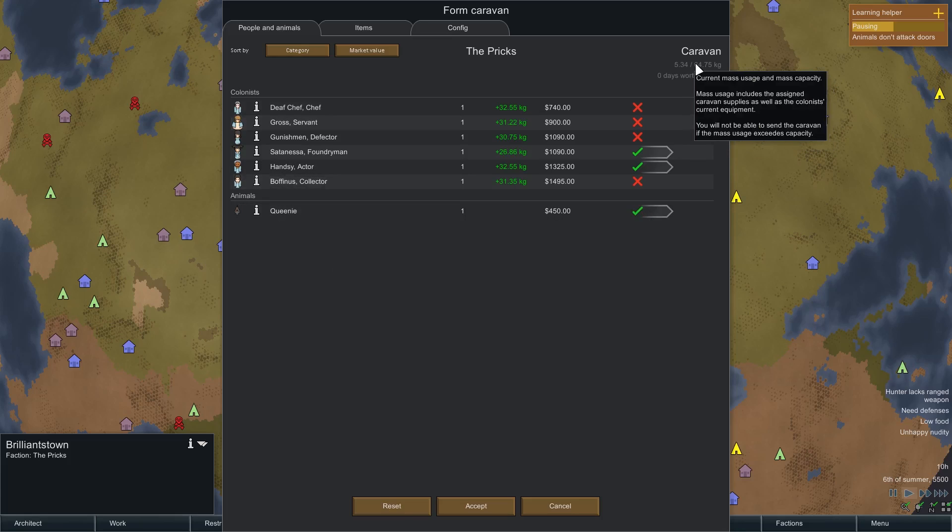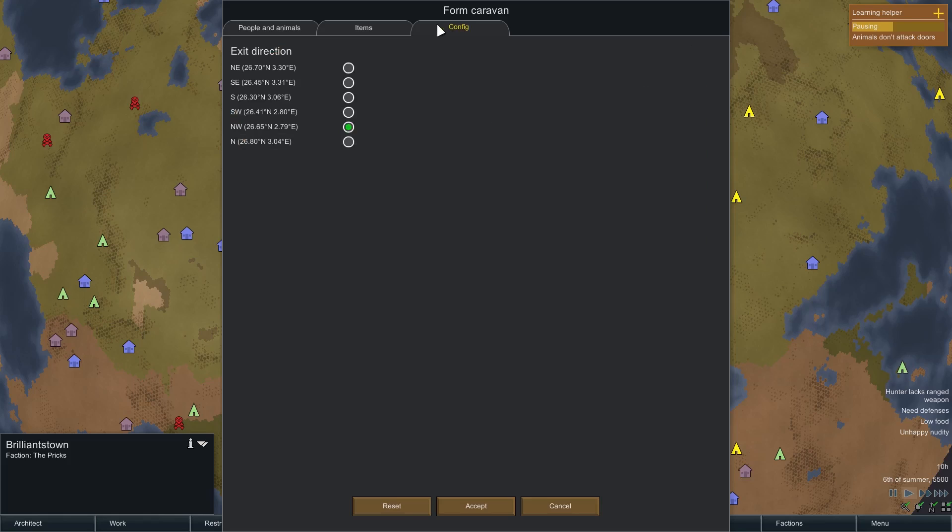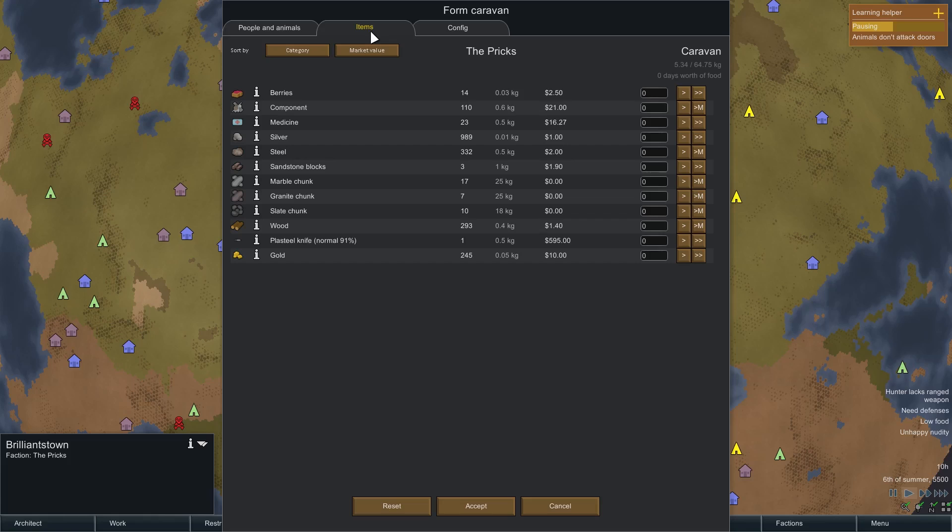There's a weight consideration - current mass usage and mass capacity. Mass usage includes assigned caravan supplies as well as colonist equipment - you cannot send the caravan if mass usage exceeds capacity. We've got some food we might be able to send, and also some gold - but the market value is terrible. The plasteel knife is expensive though, so maybe we'll sell that. We haven't got enough food yet though - we need to save up some more first.